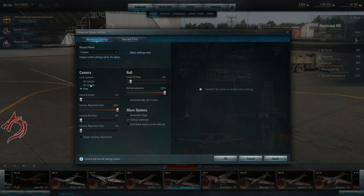Starting from the top, in camera I do use free camera. I find that this helps minimize the occasions when the camera gets locked in an inverted state, which is when you're maneuvering or entering loops, which becomes very difficult when you're trying to finish off a kill. So I play with the free camera. For camera inertia, I have it set to zero — I find this is the best for me. And with alignment zone at 100%.